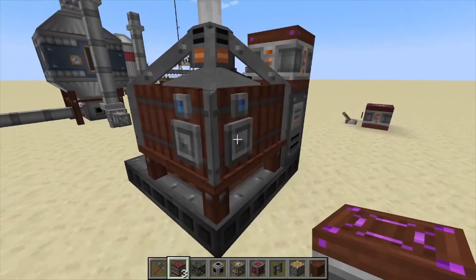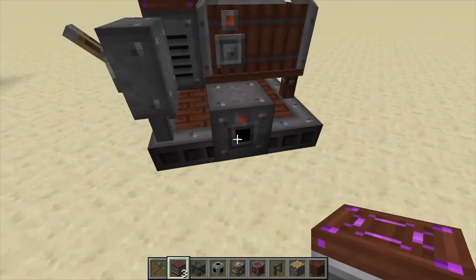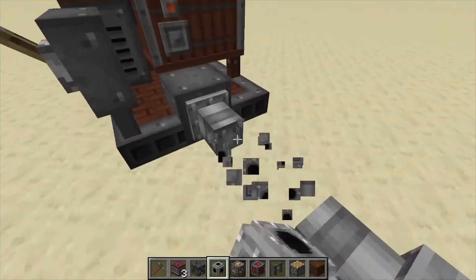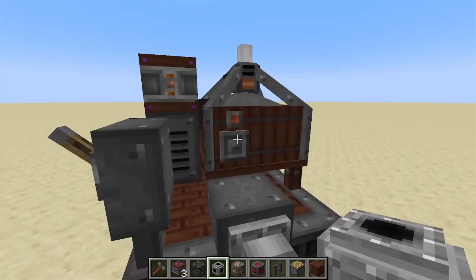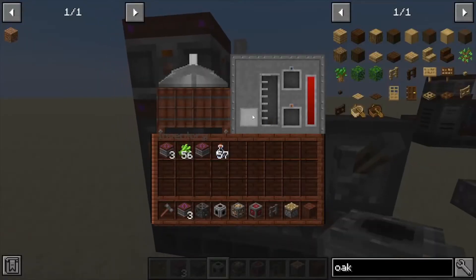The imports are on the corners here — the blue means import, you can import from this side and that side. Over here you export liquids from the bottom using pipes; I'm using a tank to hold it. You can also export items from this port here.